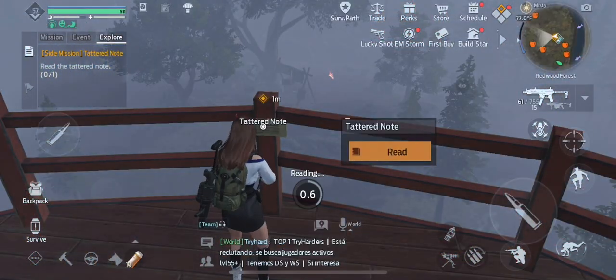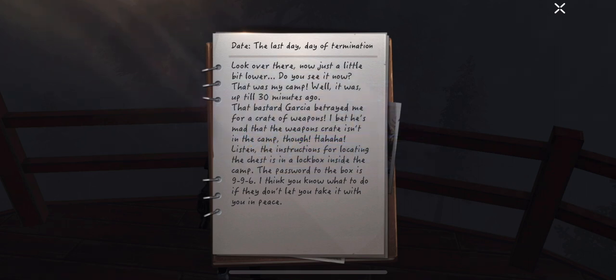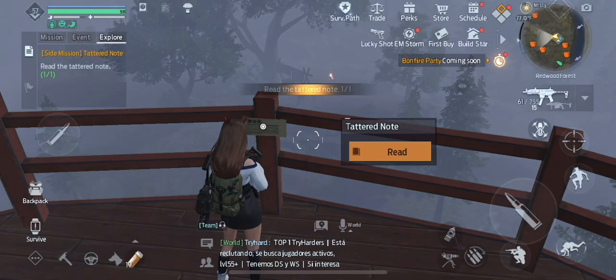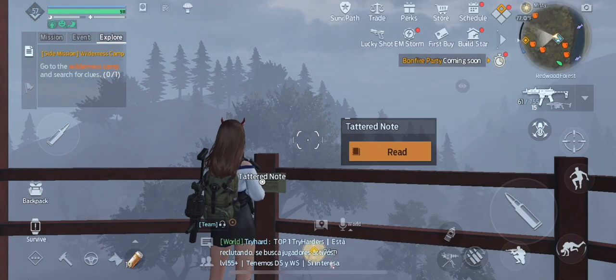Okay, so now if you look to your right, you'll see this. Select it and read it. I mean, I guess you don't have to because I'm just telling you. The numbers that it said on it were 996.